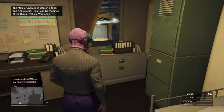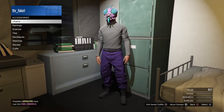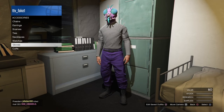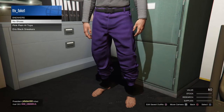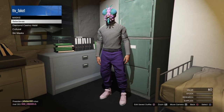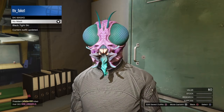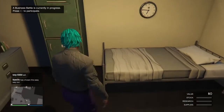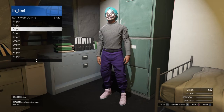So when you spawn in, you want to go to the wardrobe. You want to take the gloves off — you shouldn't spawn in with any, but if you do, take them off. Then you want to take your shoes off and change your shoes. Then you want to change the mask or take the mask off. And then do it with the joggers, save it, and make whatever you want.